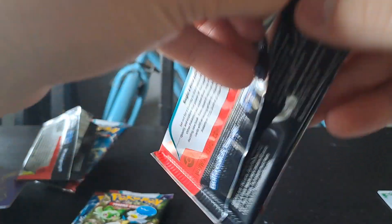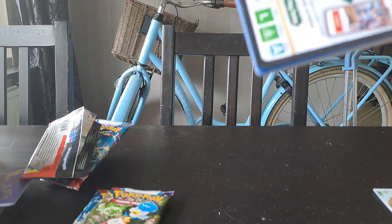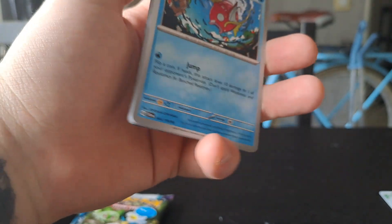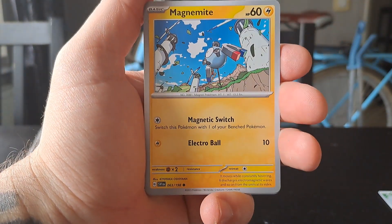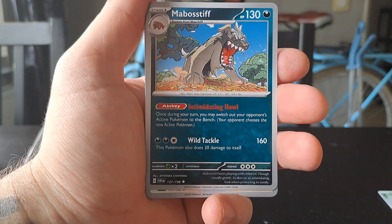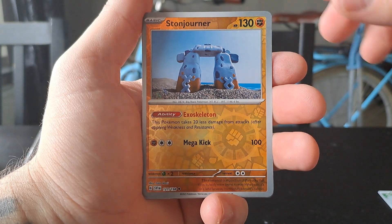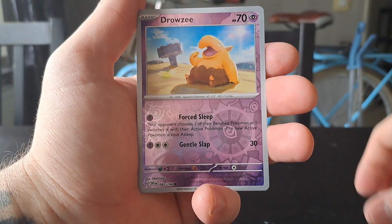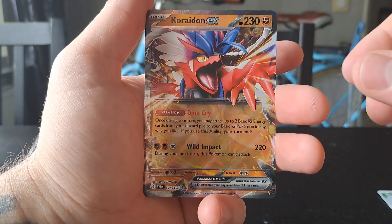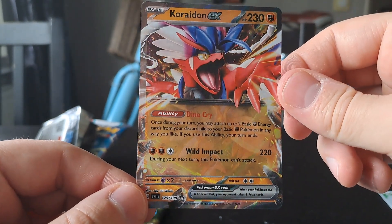That was quite nice — at least we got something. Only three more packs left. Can we get an ultra rare? Seventh pack: Magikarp, Magnemite, a Tarantula, a Mabosstiff, an Oinkologne, a Spiritomb, a Stonjourner, a Drowzee reverse, and we pulled the Koraidon EX! I haven't pulled this one before — still, at least our second EX, and third pull overall.